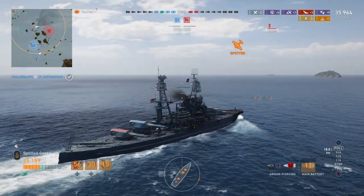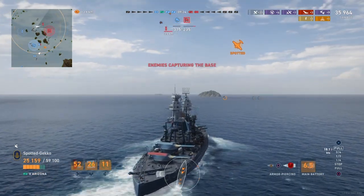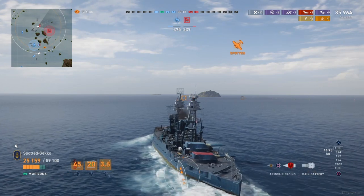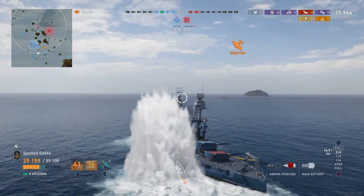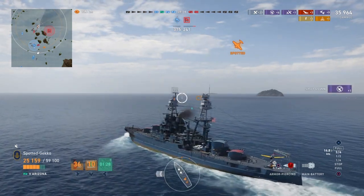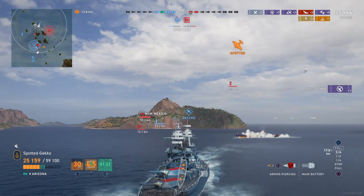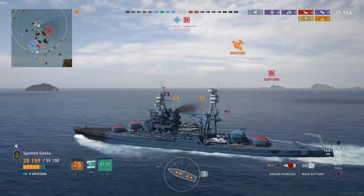Moving towards where those planes are coming from — dive bombers coming in on us. The planes are obviously coming from the island area over there, so that's where his carrier must be. We're zig-zagging to dodge. Look at that big bomb blast from the dive bomber. We shot down a couple more aircraft — the Arizona's doing a pretty good job of shooting them down.